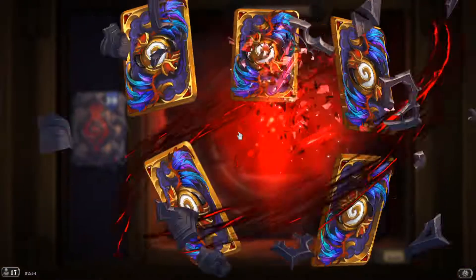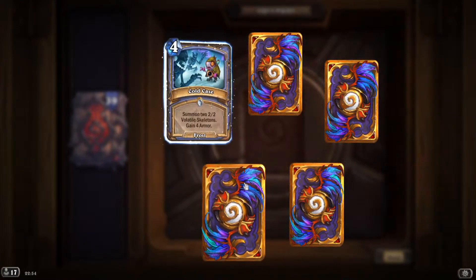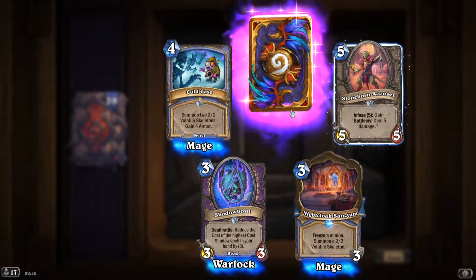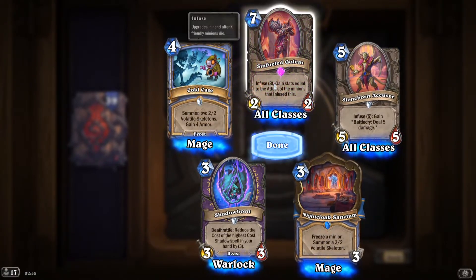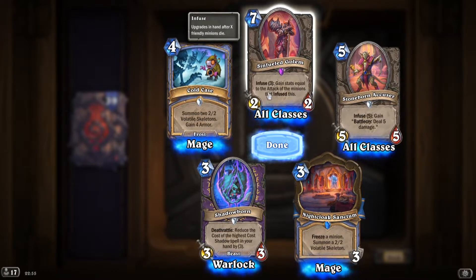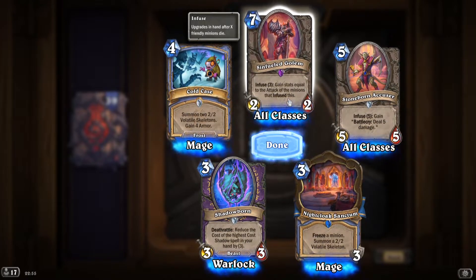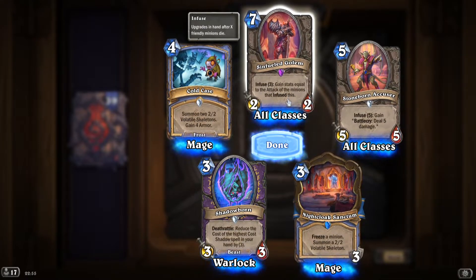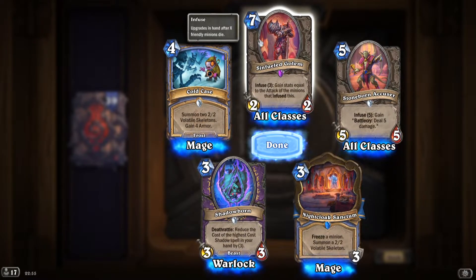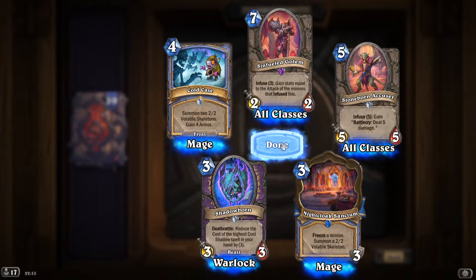40 packs to go! The one epic: 'Sin-Fueled Golem' — infuse three, gain stats equal to the attack of the minions that infuse this. A little hit or miss because it costs seven mana and I'm pretty sure it can be silenced as well.